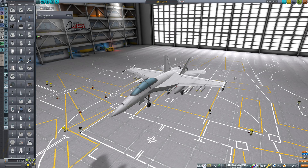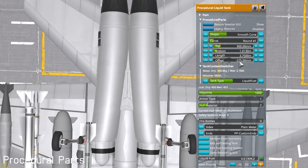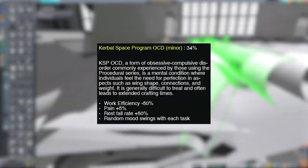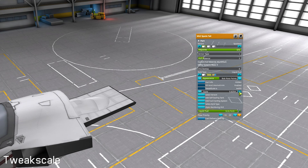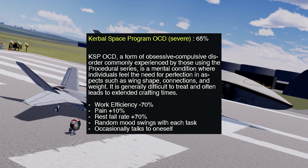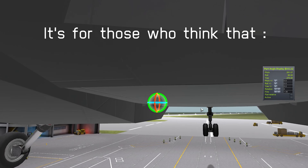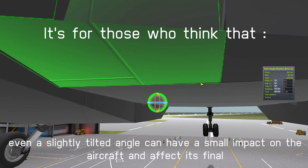Of course, there's Procedural Parts too. Who wouldn't love offset-capable, fully custom liquid fuel tanks? There are also several mods to enhance your KSP OCD experience. Tweak Scale offers size adjustments for most parts and adjusts the fuel accordingly — this progresses ongoing OCD to severe levels. Part Angle Display is a mod that shows the angles between parts, for those who think that even a slightly tilted angle can have a small impact on the aircraft and affect its final performance.